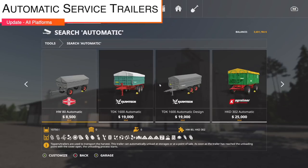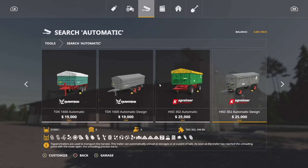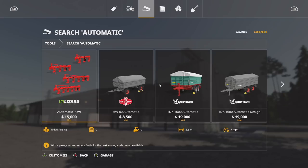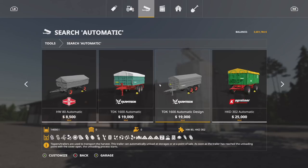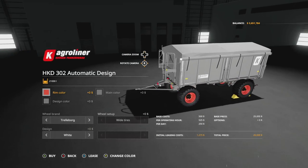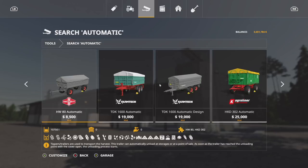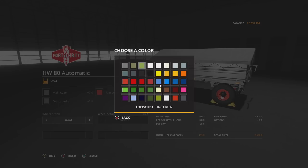Moving on to mod updates — the first one is more of a new mod: the Automatic Service Trailers Pack. Beforehand we had trailers already filled with things like seeds, fertilizer, straw, hay, grass, barley, soybeans, wood chips, and more. Now we have versions with automatic tipping, so whenever you get to a silo or a sell point, the trailer will automatically start tipping for you. No need to manually trigger unloading — it automatically does it. It says we have 10 trailers but I think we have closer to 20 with everything included.